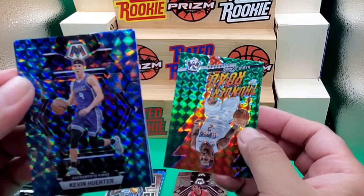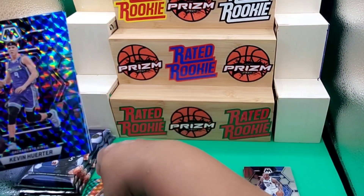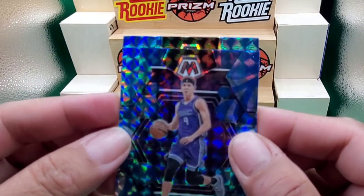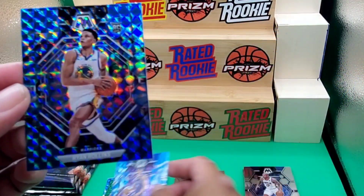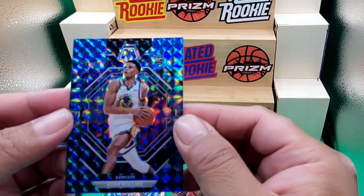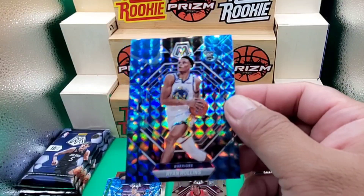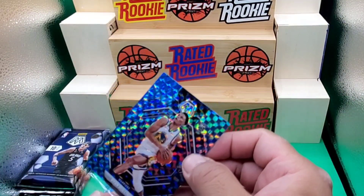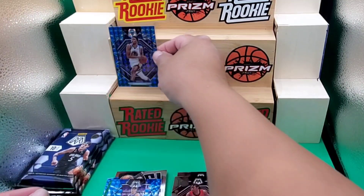Kevin Yurter — never heard of him, or maybe I've seen him before and just can't remember. Rookie card of Ryan Rollins — Ryan Rollins on the Reactive Blue. Hopefully we can get some top rookies over here, guys.